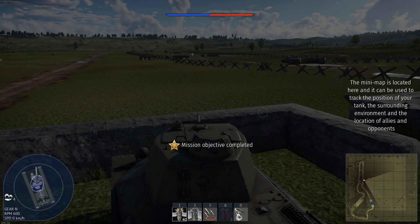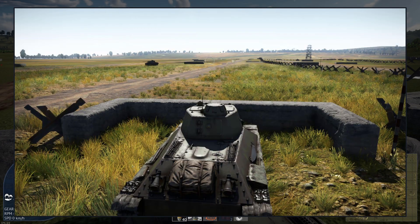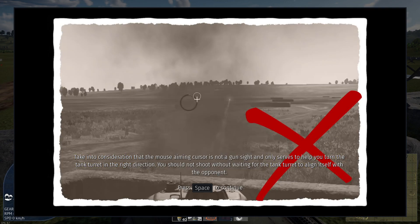In the lower right corner you can see a mini-map, which shows your tank as an icon. The training target is the red icon on the map. You can see several markers on the screen: the cursor which the turret of your tank follows, the marker indicating the direction of the tank cannon, and the crosshairs that show where the tank shell will hit. The mouse-aiming cursor is not a gun sight and only serves to help you turn the tank turret in the right direction.